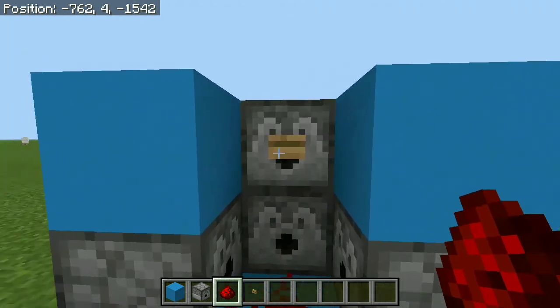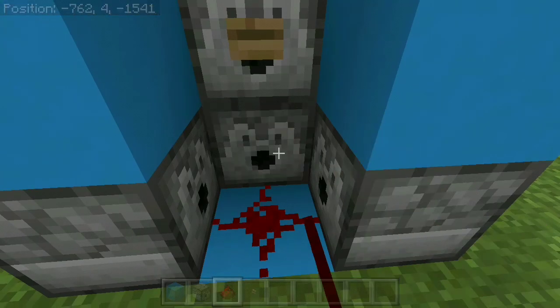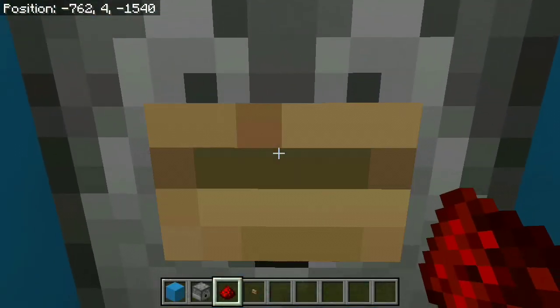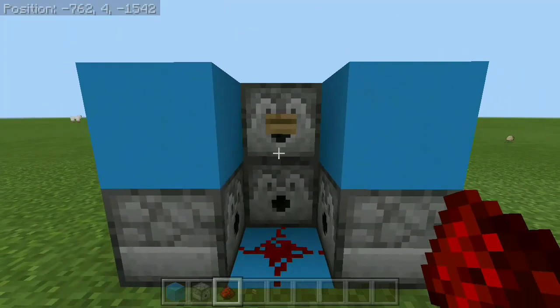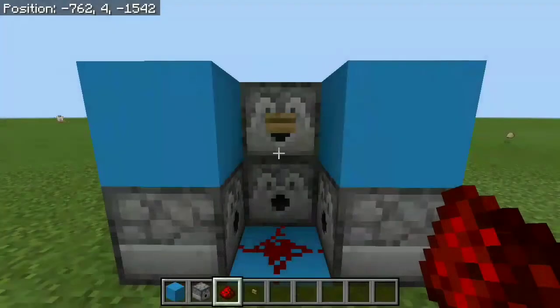All we have for this is just one button of your choice and a piece of redstone dust, with of course 4 dispensers with the armor inside of them. You can see if we walk over here and press the button, you're gonna get equipped with all of the different pieces of armor. You can see we are in full diamond armor. It doesn't really get any easier than this.